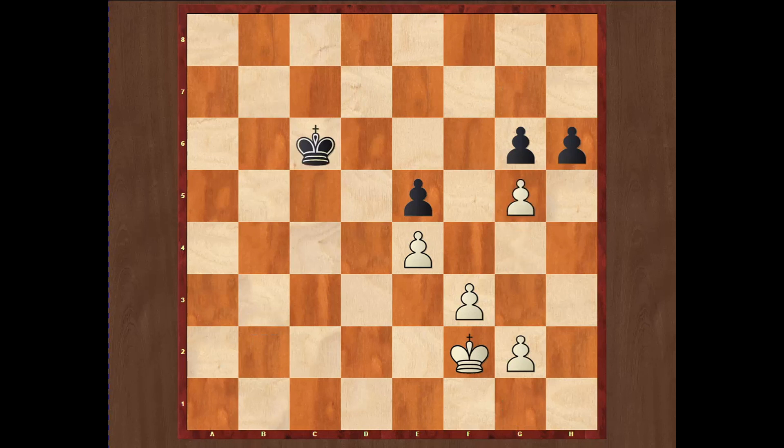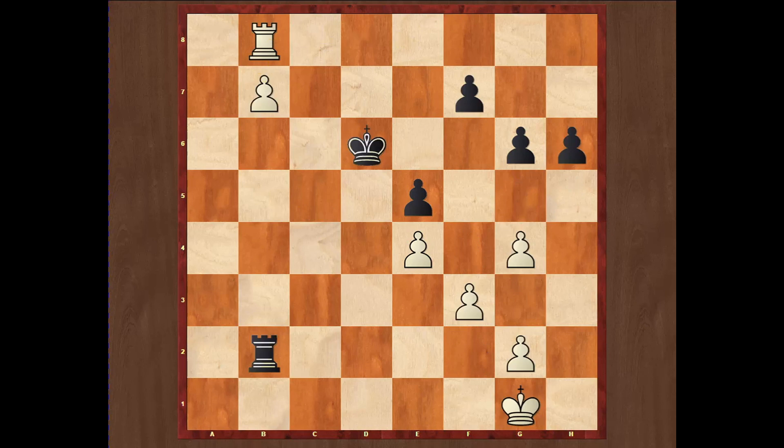g5 is an important move. If the pawn captures then Kg3, Kg4, easily winning for White. And if h5 then g3, and now f4 — this is of course immediately lost for Black. If after b7 Black plays Kd6, then of course Rd8, and after Kc7 not promotion but Rf8, capturing the pawn on f7, trading rooks, and winning the pawn endgame. So after b7 the only move is Kf6, which was played in the game.